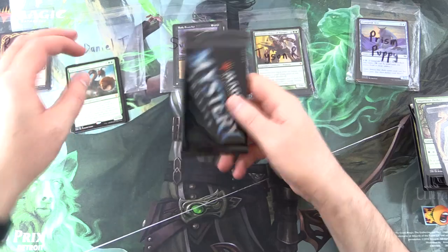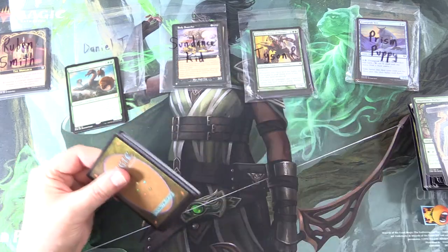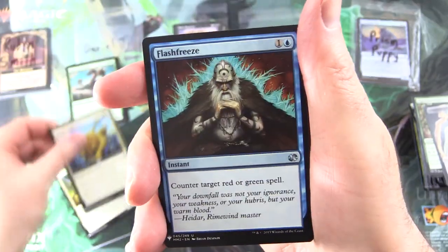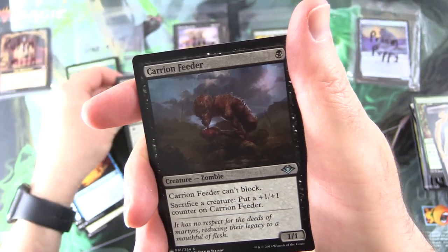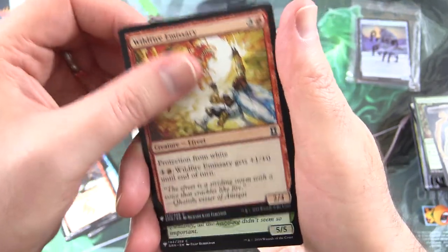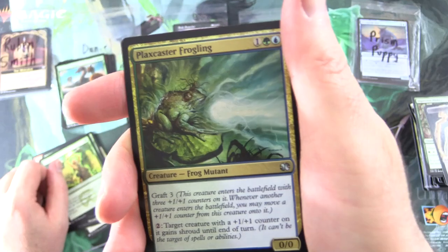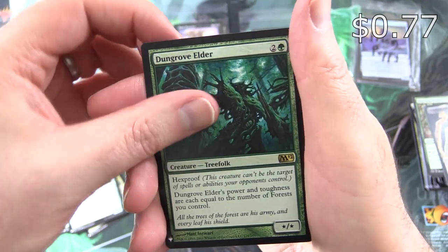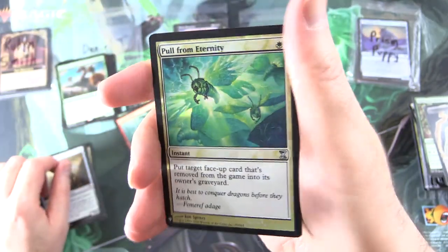One more pack to crack for Daniel. Areska Swiftclaw, Ajani's Pridemite, Flush Freeze, Mahamoti Djinn, Dismember — that one was over a buck, chuck that in — Carrion Feeder, Ensnare Tracker, Wildfire Emissary, Siege Worm, Invigorate, Plaxcaster Frogling — Creature Frog Mutant — always cracks me up that one. Guardians of Meletis, and Rare is Dungrove Elder, with Wheel of Fate. A nice pack, and Foil Pool from Eternity.